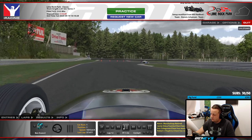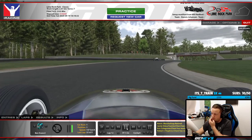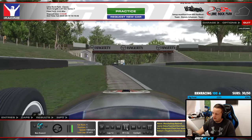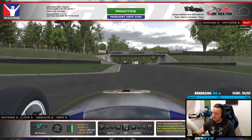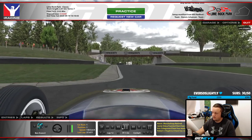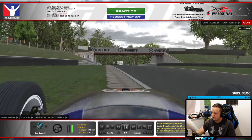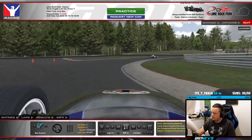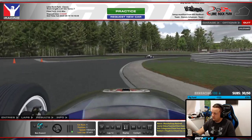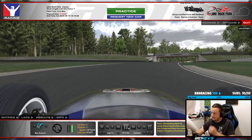I'm not braking through this corner at all. Sometimes on cold tires I will tap the brakes just to get that turning response. As you can see I'm running very wide on this corner — probably too much — and this has likely cost me a tenth or half a tenth. But if you just tap the brakes on turn-in, you'll get much better rotation and the exit will be much better.